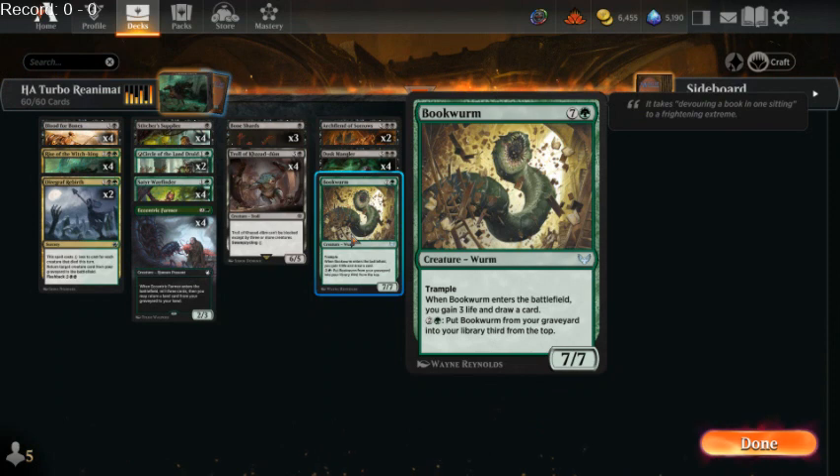There's a 1-of in the deck, Bookworm. The reason I'm running this as a 1-of is it's probably one of the best cards we have against Control. It does draw a card, we can loop it, and it helps prevent ourselves from milling out. In matchups where we need it, it's going to be a long game and we'll find our 1-of Bookworm. In games where we don't need Bookworm, we'll hopefully not draw it because it's only a 1-of.